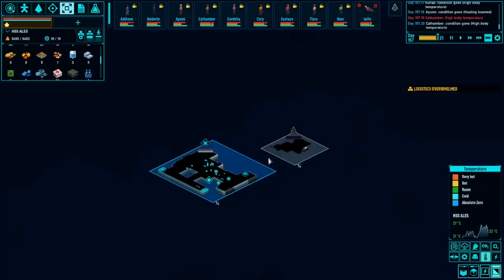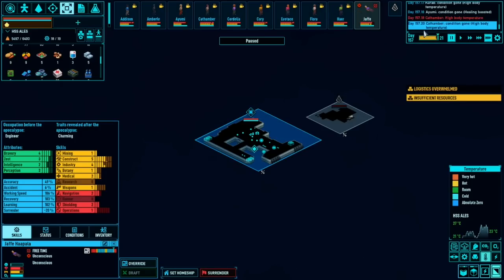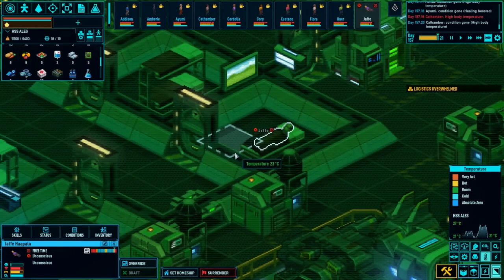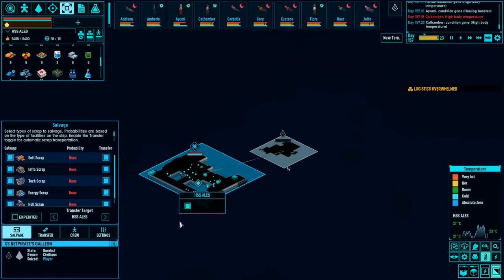High body temperatures - again we're going to keep an eye on that. What's up with you? Unconscious - how did you become unconscious? I missed that. High body temperature. Jaffa knocked out unconscious. Ayumi is resting in the medical bed. Maybe he passed out from the heat. Hopefully somebody tends to him. This ship is probably stripped down now - yes. Okay, that's stripped down.